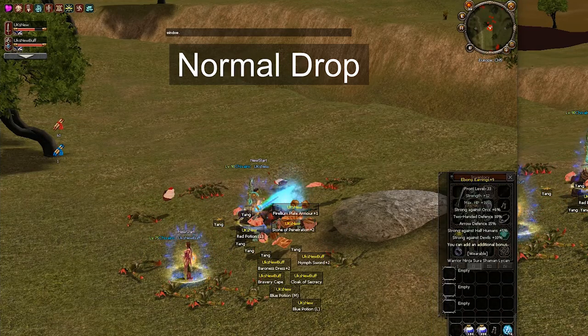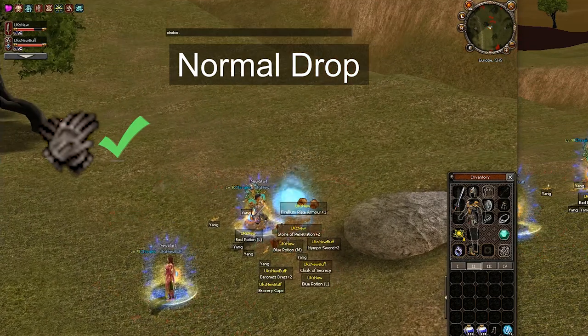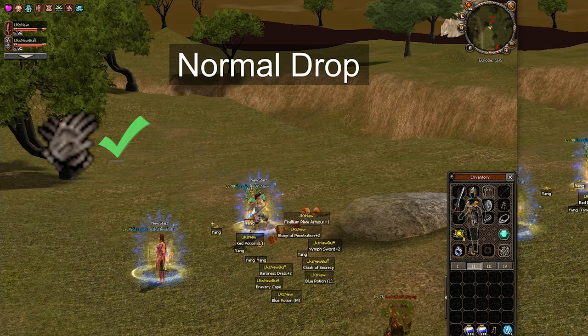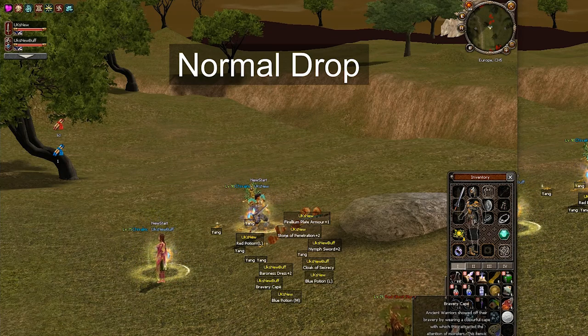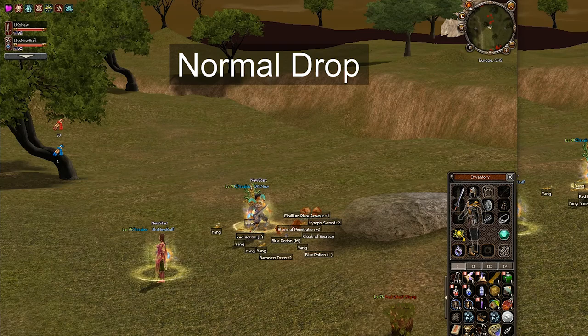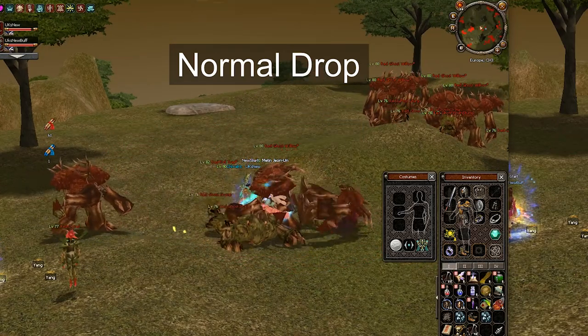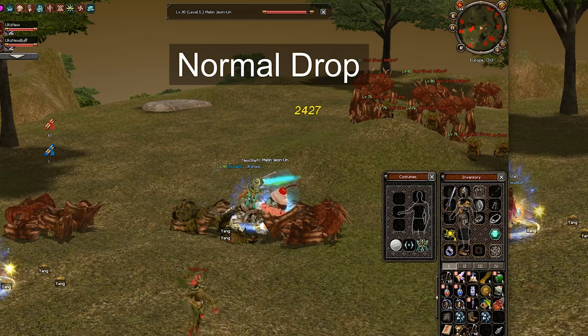The second category is called normal drop. Normal drop is what the double drop effect, thief gloves and server drop rates affect. Normal drop is also very dependent on your character level and the monster's level that you're killing. For example, using random numbers: at the standard 100% drop rate there might be a 10% chance to drop a red potion from a monster, and when you have 200% drop rate using thief gloves you will have a 20% chance to drop the red potion. Of course it's a bit more complicated than this, but that is the basics of normal drop.